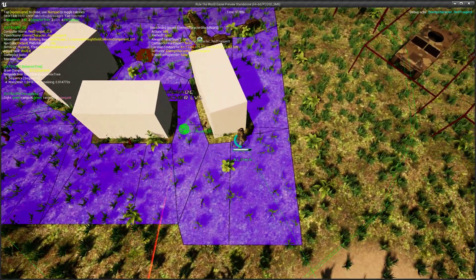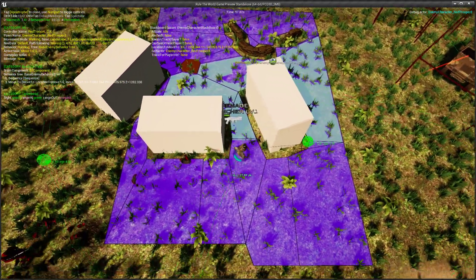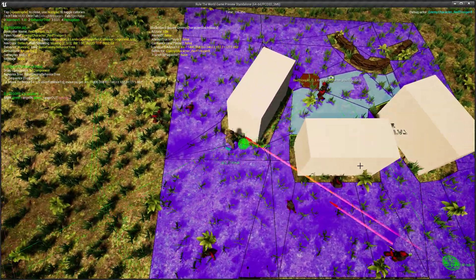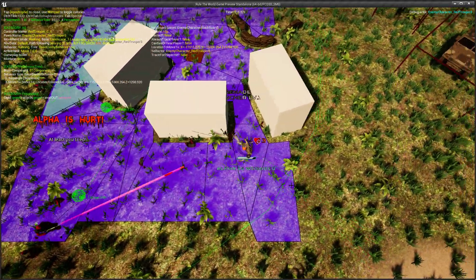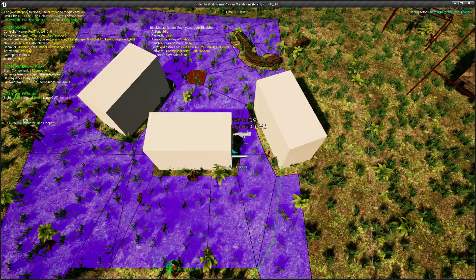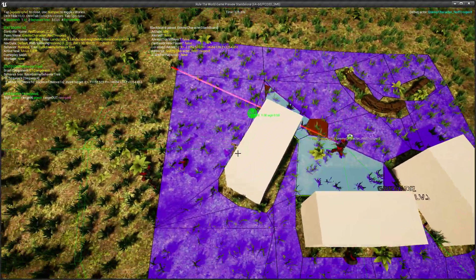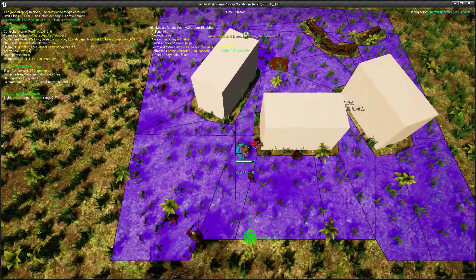This is all using EQS. You can see those little balls that appear — that's the EQS query. The environmental query system query. You'll see a little ball will appear and that's where he knows he can hit me, so he'll move to that point. The ball is on me because he's tracking me. The enemy is much smarter.